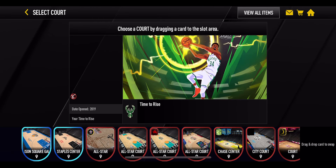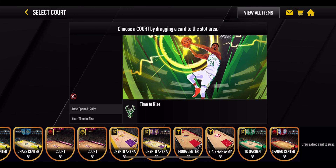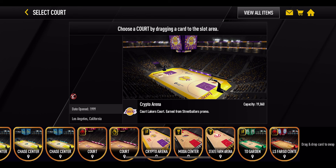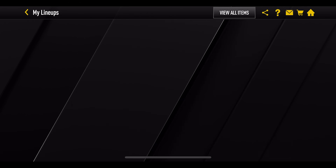Then the court - unfortunately the Time to Rise court has got amazing artwork, but it's going to have to be replaced. I've got a Crypto Arena court and the LA Lakers court, which are going to give the Athleticism Gold boost. We've also got a TD Gardens one over there - it's exactly the same. We're just going to use the Crypto Arena one. So that is court and jersey done. Then we go over to the boost items.